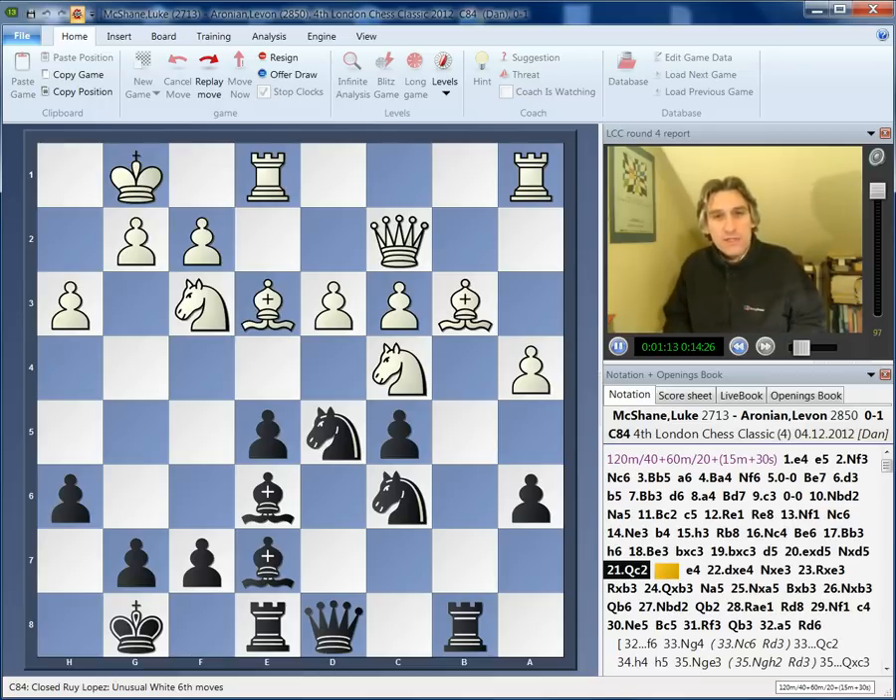The game I'd like to concentrate on in my play of the day is Luke McShane against Levon Aronian. These two players, whenever they play, always produce some extraordinary positions. In last year's London Chess Classic they had a wild draw. In the Tal Memorial earlier this year they had a really complicated game that Luke won with the black pieces, and today's game was no less exciting and no less wild.